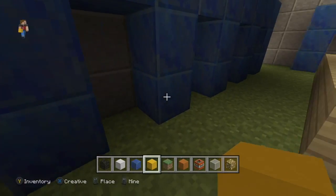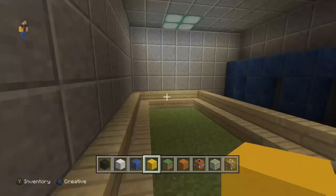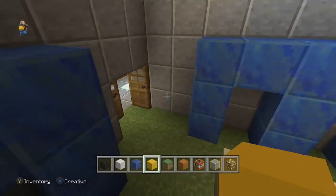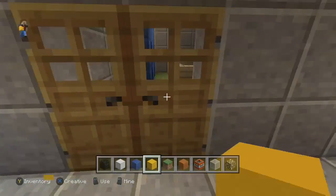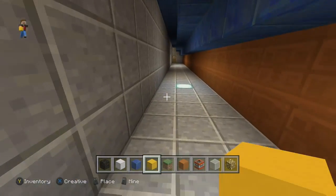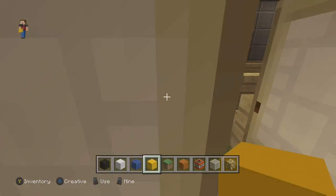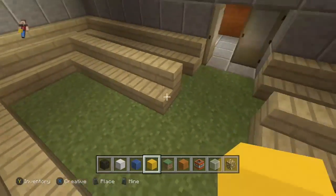This is the locker room — sorry for the ugly lockers I made. You can only do so much in Minecraft. As you can see I'm showing around the room. This room right here is kind of where the coach talks, you know — this is the big room.